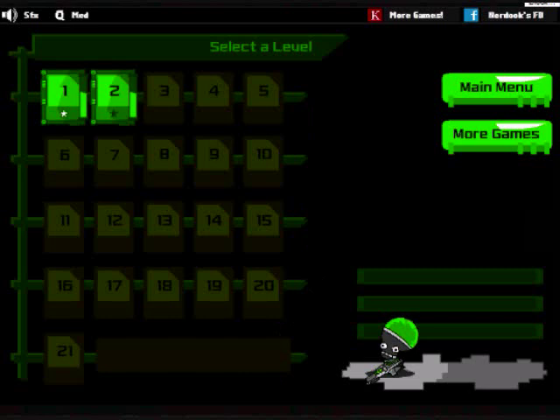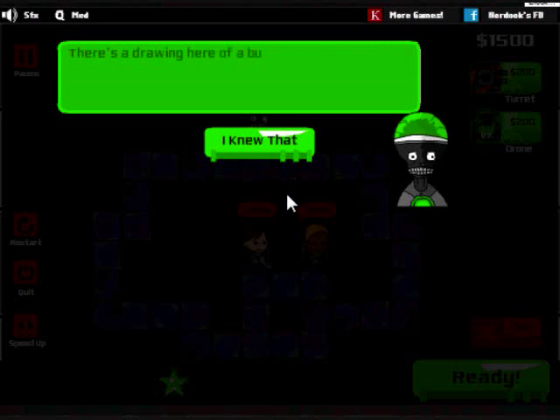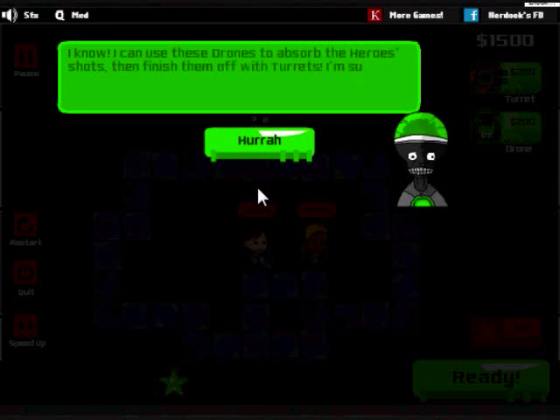Awesome. Victory! Doing post-commentary is so weird. Looks like there's something else available in this part of the facility. Drones! There's a drawing here of a bunch of drones flying towards the nearest enemy and pelting them with lasers. Heroes will always shoot the drone first, if possible, before attacking the mastermind - that's me. I can use these drones to absorb the hero's shots, then finish them off with the turrets. I'm such a genius.